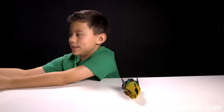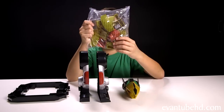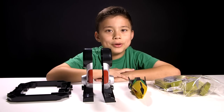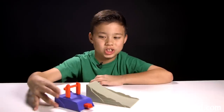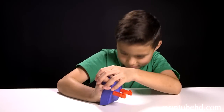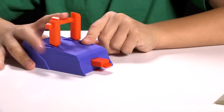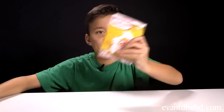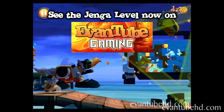Next up we have the parts for Grimlock: his head, his left and right leg, the body frame, and a bag of pieces. We also get a ramp and a launcher. To use the launcher, first you push in the little red part, put the ramp down, and push on the slingshot. You also get the instructions and the app content. If you want to see the gameplay for this, head over to Eventube Gaming.